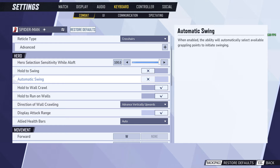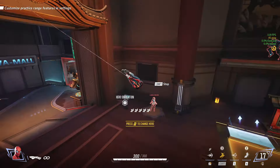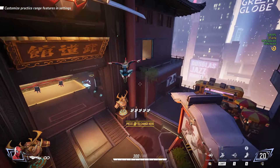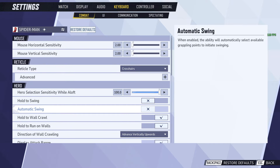Automatic Swing — make sure this is off. This is the worst setting. I can't even believe they have this enabled. When you have it enabled, you get those swings where you just grab random stuff above you. You literally can't even do a ground swing animation with this turned on. So turn this off no matter what.